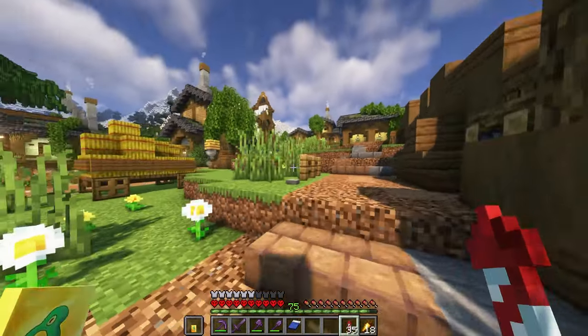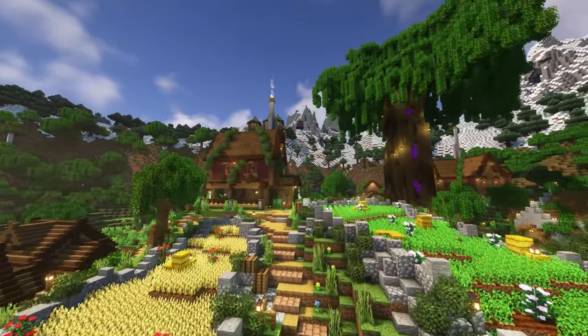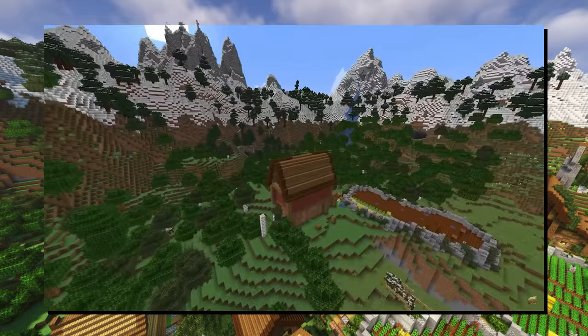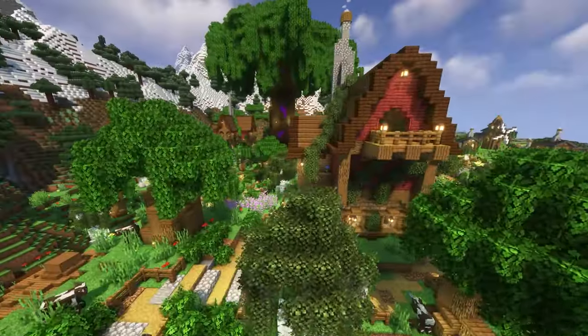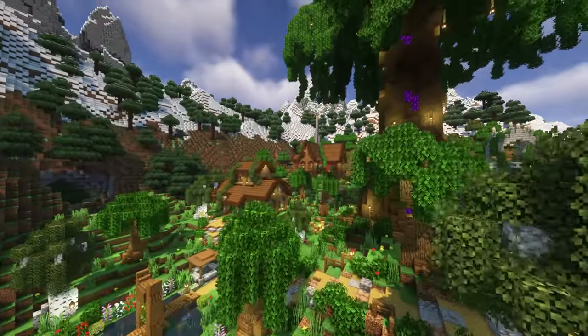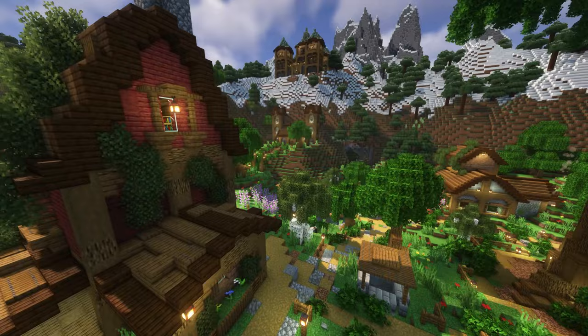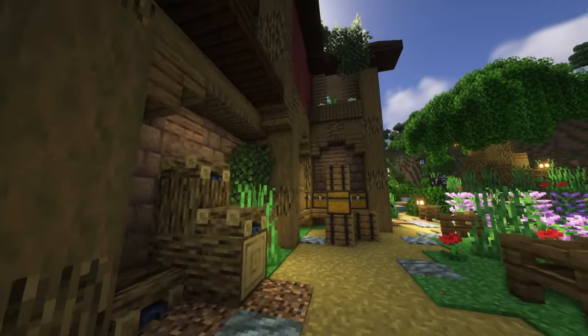I kind of wanted to just use this video to walk through this world one more time and show off some of the builds. So why not start where this whole thing began with my starter house? I'm still a really big fan of this starter house design. I really like the mangrove wood — it's just such a pain to gather, especially early game. But the mangrove wood and the mud I used for the first floor just look awesome together. I think I've become a much better builder throughout my time on this world, but I still think this house holds up pretty well.